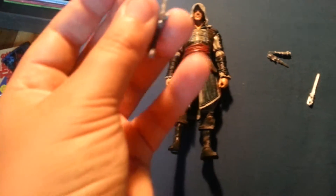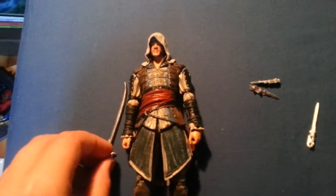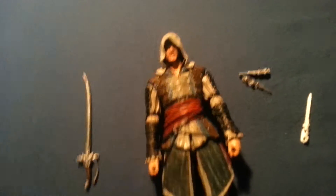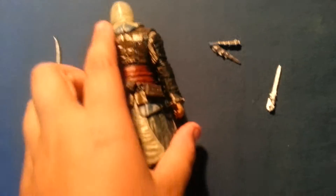Got the sword, pretty cool, but I just wish you could attach the swords right here, because I know that it does that in the game. With some other characters, like Blackbeard, he has four guns right here, and Benjamin Hornigold has this giant gun that's on his back, which is sort of cool.